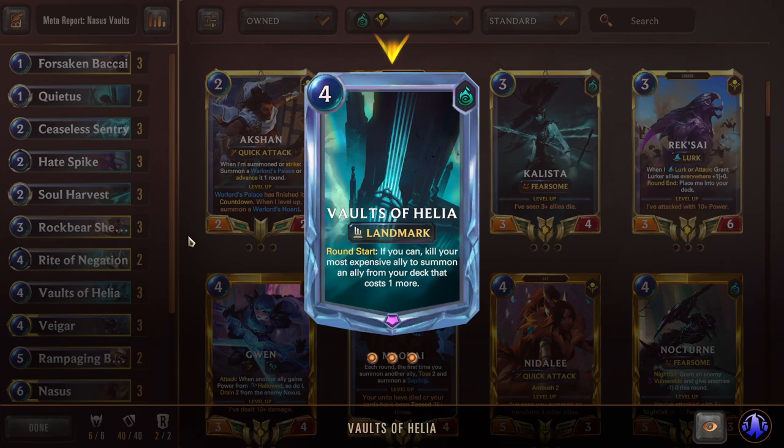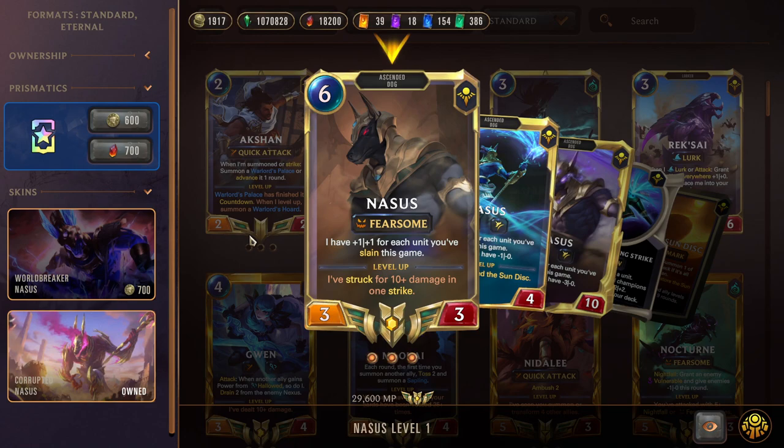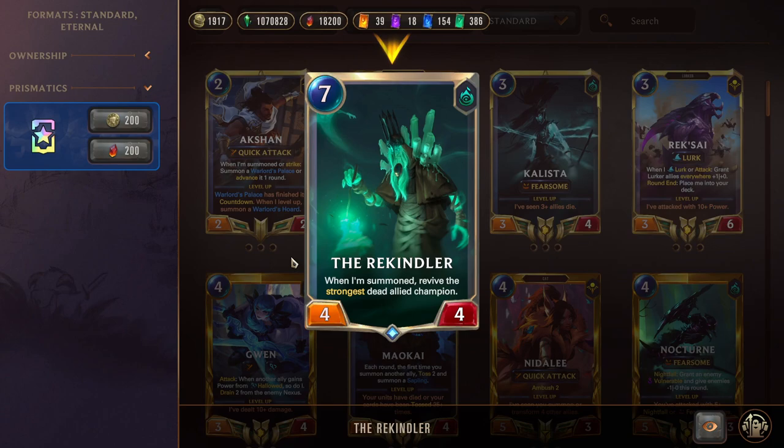The only six-cost unit we summon is Nasus — he's also the other cornerstone of the deck and one of the big pressure tools. Whenever Vaults kills an ally to summon one from deck, that counts as a slay for Nasus, so he is ever-growing over the course of the game, making him really scary as soon as he appears. After Nasus is on the board for one turn, Vaults will kill him and then summon Rekindler — our only seven-cost unit, so it's guaranteed — and Rekindler will summon the Nasus again, now with another plus one. You can see how this gets out of control.